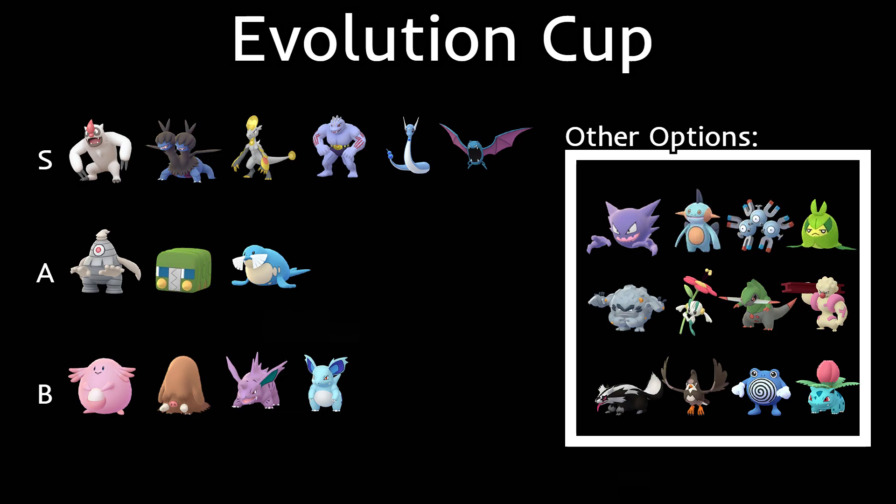Gurdurr has Poison Jab but I'd probably go with Nidorino or Nidorina for Poison users. Gligar is double weak to Counter, which is going against it, but it's spammy and strong. Staravia probably wouldn't have made this list without Quick Attack, but with the buffed Quick Attack it's a pretty interesting pick that we might see occasionally. Porygon2 with Mud Shot should be seen a decent amount. Ivysaur as a Razor Leaf user probably won't see much play since dragons and Golbat both resist or double-resist it.